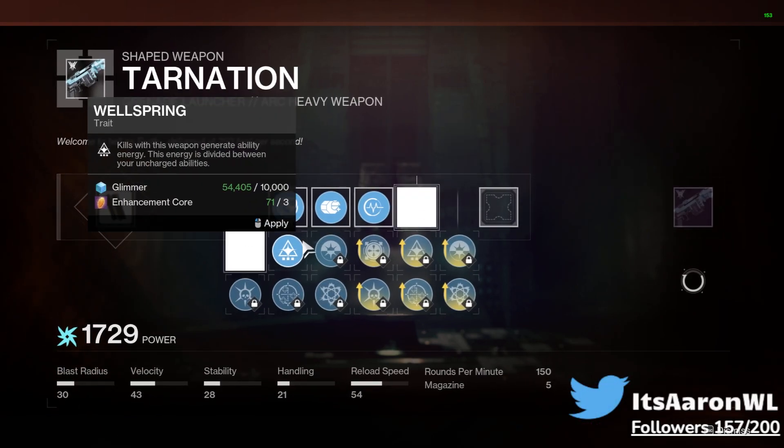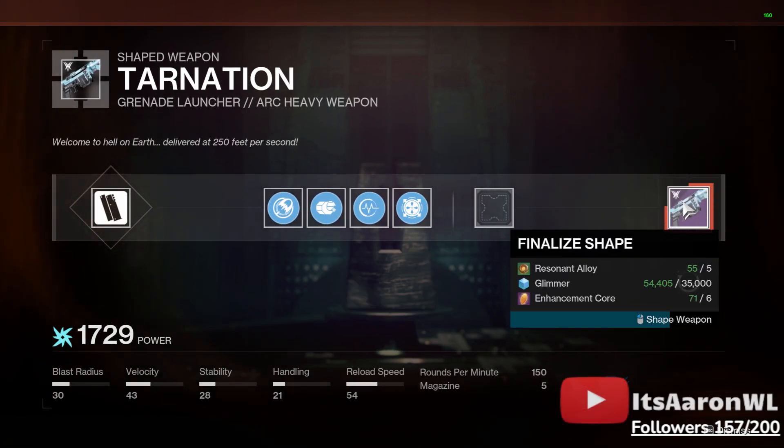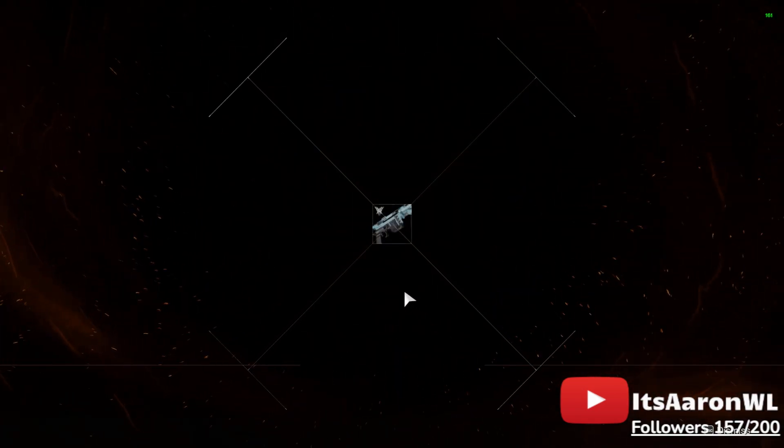Literally does not matter what you throw on it. It does cost a bit of Glimmer and other materials, but they're fairly easy to get.